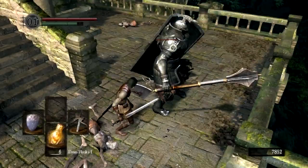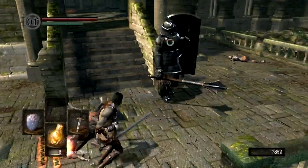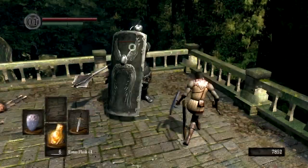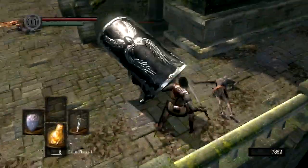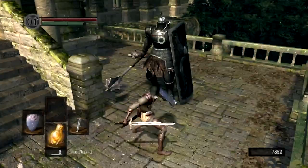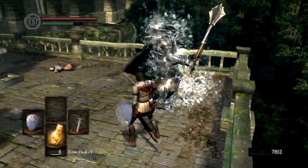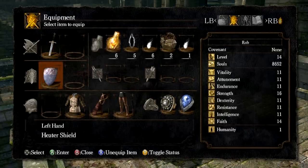He hits hard and will hurt you if he catches you. But the easiest thing, like Havel to a different degree — you can't backstab this guy — is to get behind him, block his attack, keep behind him, and give him a poke. Same with most bosses: don't get greedy, just hit when you can. If you can't hit, no bother. Easy enough. Tower shield, Titanite shard.